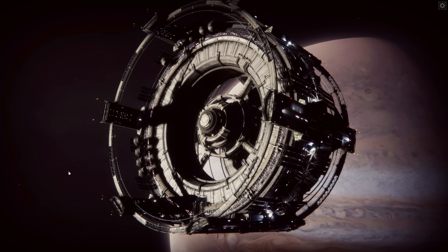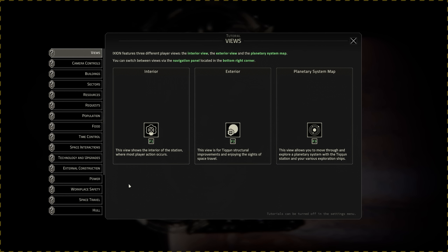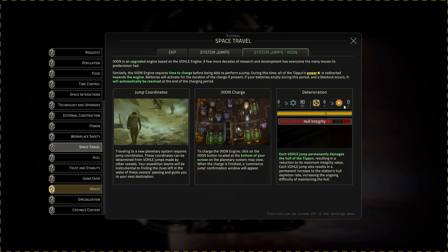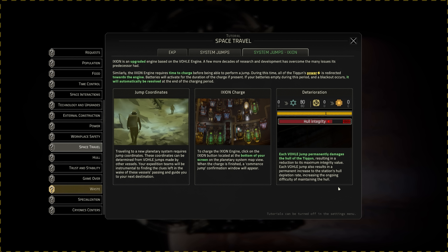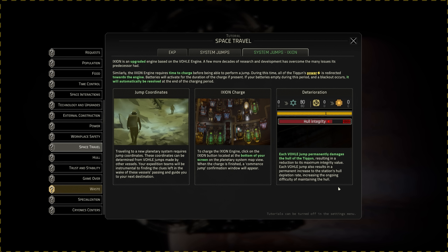But before we do, there's a few things I want to gather. There's hydrogen and iron and ice left down around Saturn, so my goal is to get down there, load up as quick as I can, and then get jumping out of this system to follow the trail of the Protagoras. The reason I want to do that instead of just going now is because the System Jump tutorial page says there is deterioration — each ball jump permanently damages the hull of the Tycoon, resulting in a reduction to its maximum integrity value.